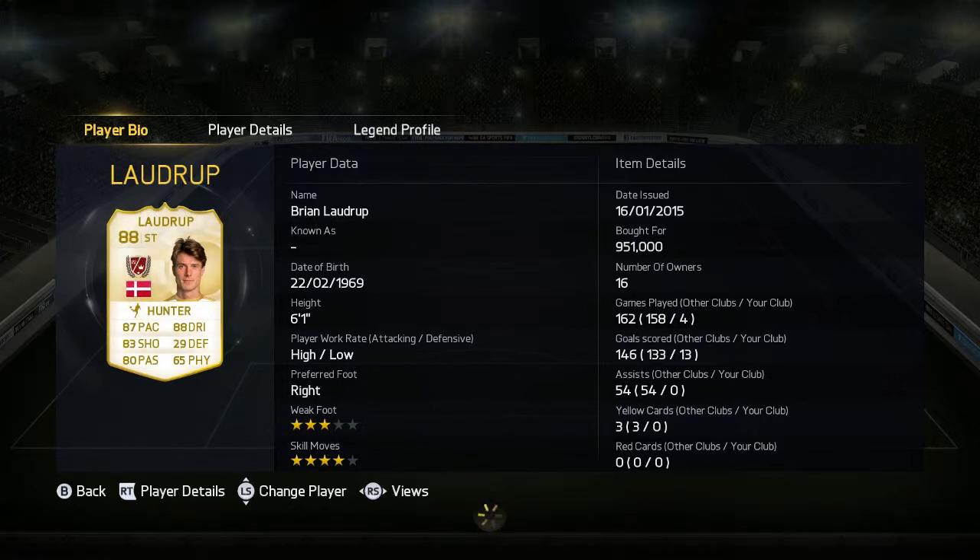Let's get into it. Brian Laudrup — he is six foot one, high/low work rates, right footed, three star weak foot and four star skill moves. Some of his main stats are 87 pace and 88 dribbling. He cost me 951,000 coins, which is his lowest Buy Now price.